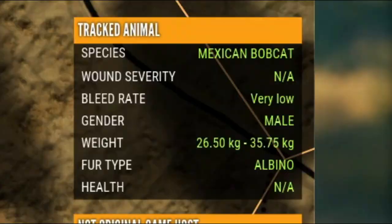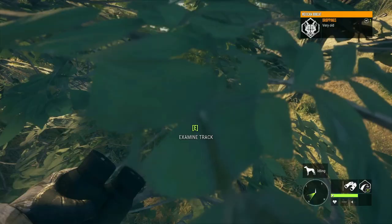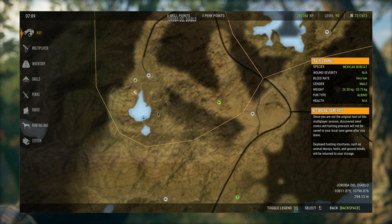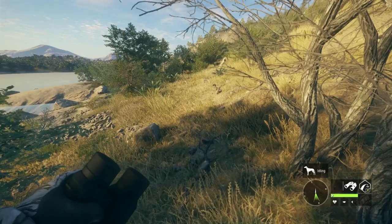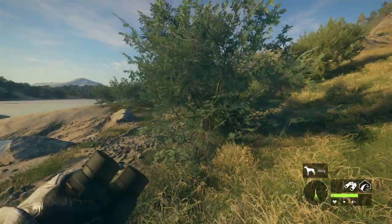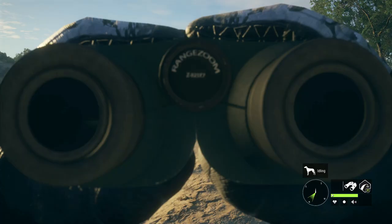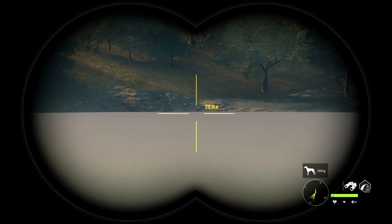Oh my gosh — albino! I just joined another server because it was bobcat time and I saw nobody had been hunting down here, and that is the track of an albino Mexican bobcat! Oh my gosh, I never thought I would ever find one of these. We've got to figure out where it even is — it could honestly be anywhere around here. It should be drinking around this lake, I would imagine.